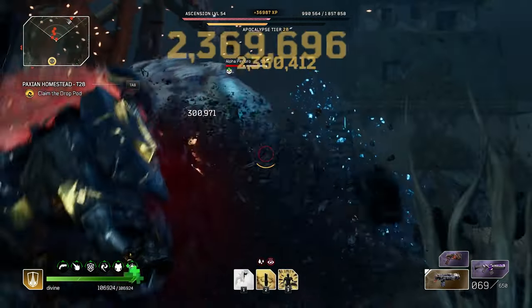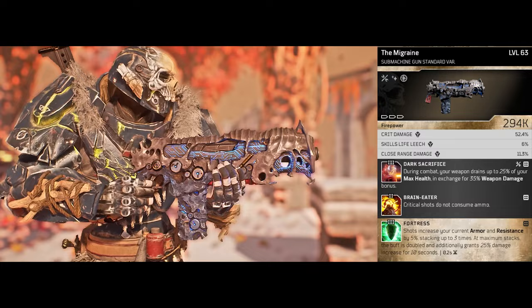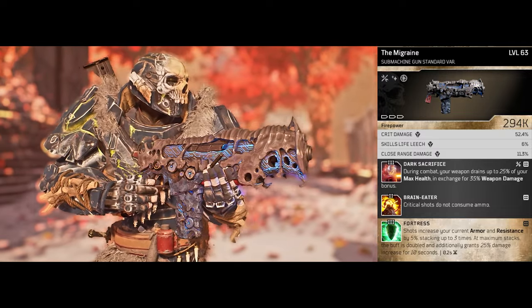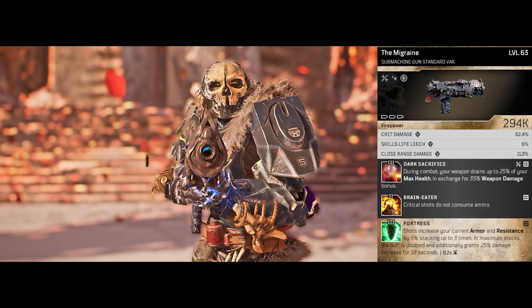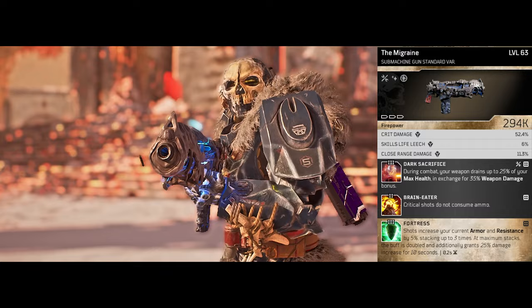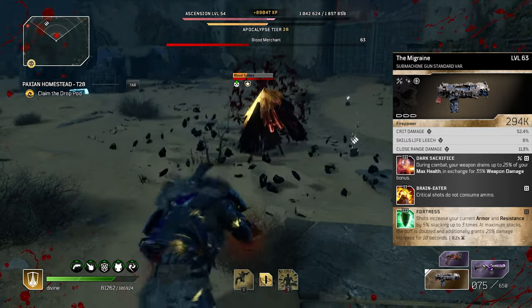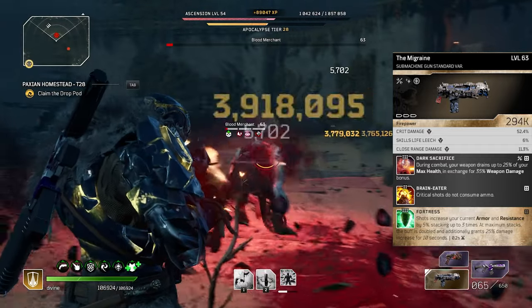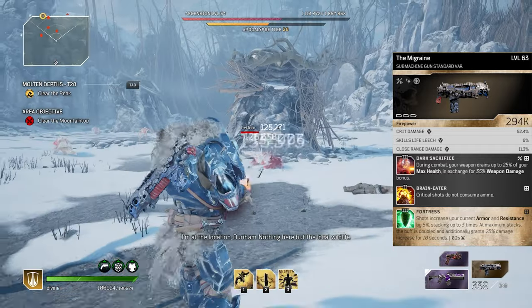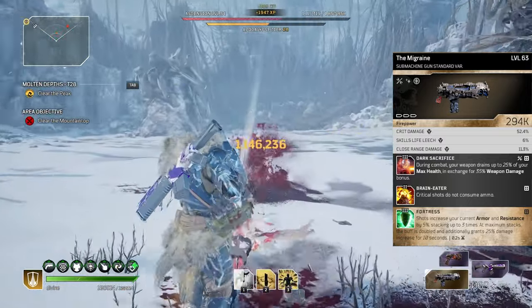So let's hop on over to our weapons. I chose to go with the Mirage because it came kind of perfect — the attributes are amazing and it comes with a very solid mod. For the attributes it comes with crit damage, which is going to increase all of the damage of our crit shots. When more than half of our shots are crit shots, this is a very huge damage increase. The second attribute is skill life leech, which makes our skills more reliable for healing — another way to get out of a sticky situation if our health goes low.